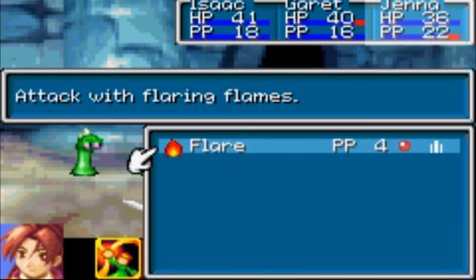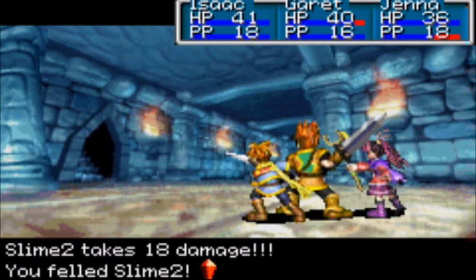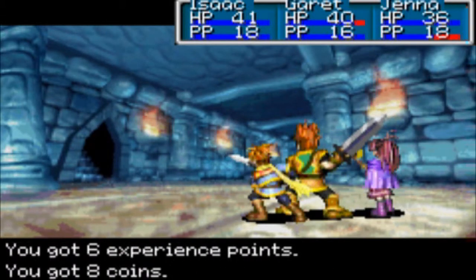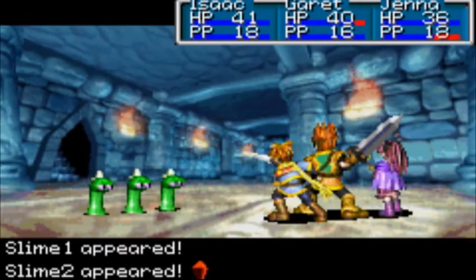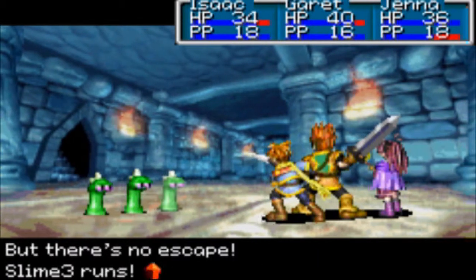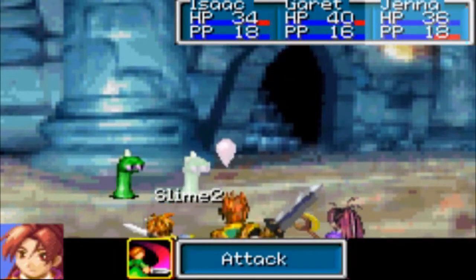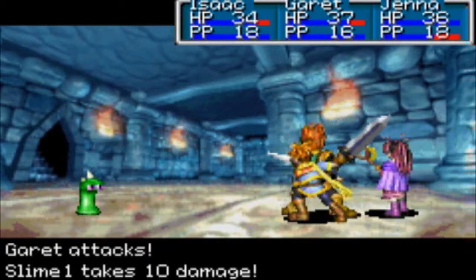It gets a lot more important as we go further in the game, because we're actually going to have a bunch of attacks that target five or even seven enemies. I might be wrong — it might only go up to five. But it's a lot simpler, which is strange because they released Final Fantasy 6 Advance on the Game Boy Advance, so there's no reason this should be such a simple game. The Game Boy Advance obviously has the power to handle a very complicated RPG.